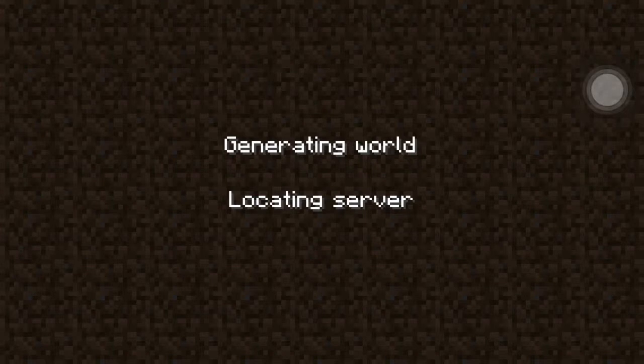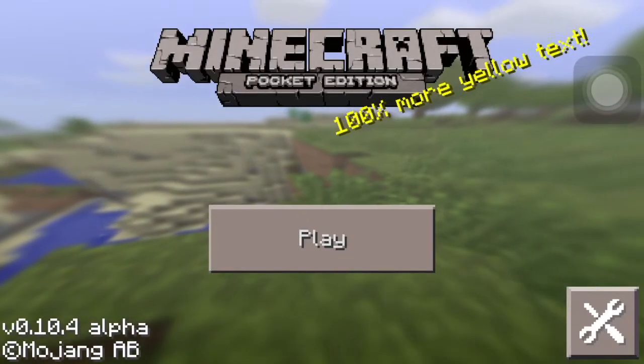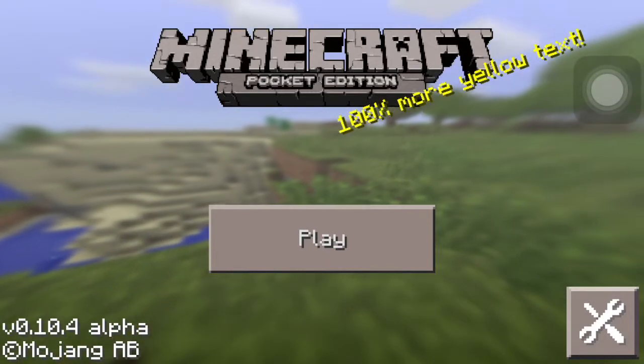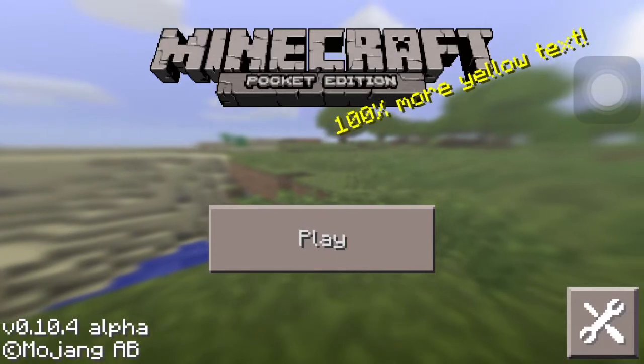It's probably not going to generate the world just because I'm in a bad spot for the Wi-Fi. But that is what you would do, and it will join. I don't have Wi-Fi right now, so yeah, as of now I don't. But that's how you do it.